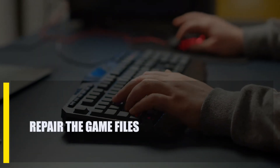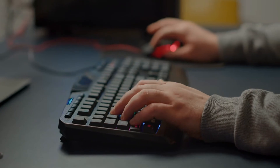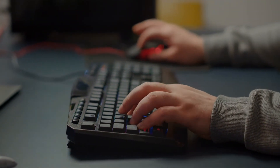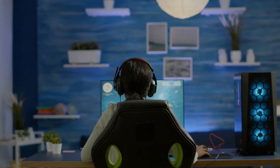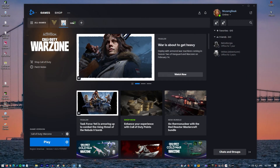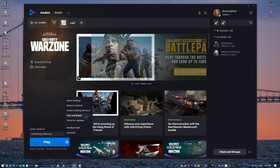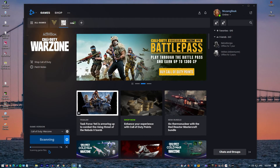Next, repair the game files. If the problem is caused by game files, there are two things you can do: use the scan and repair option, or reinstall. Before you delete the game and reinstall it, make sure to use the Battle.net launcher's built-in scan and repair feature. Open the Battle.net launcher, go to your games library, click the icon of COD Vanguard, click the gear or cog icon beside the blue play button, select scan and repair, click begin scan, wait for the system to finish scanning and repairing the files, then launch COD Vanguard and check if the Vivacious error code remains.